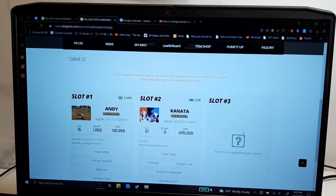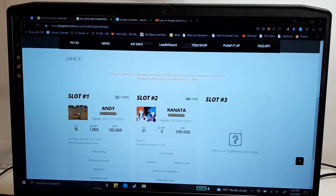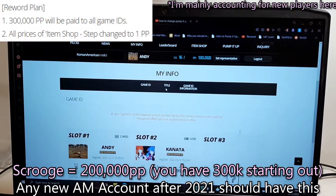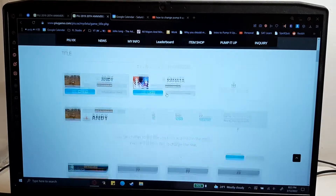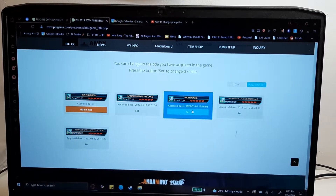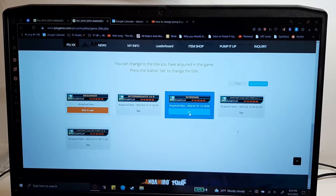Our profile has been changed. This is more exclusive to 2022 because some data stuff happened. You also get a free title — the Scrooge — so let's change that too. Click title, then click on acquire title, which shows you all the titles you have instead of scrolling all the way down. Let's click Scrooge, since everyone who made an account in 2022 will most likely have this.